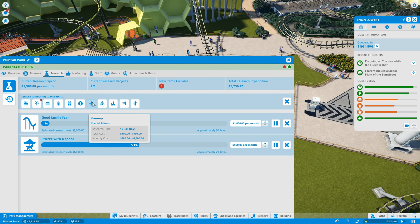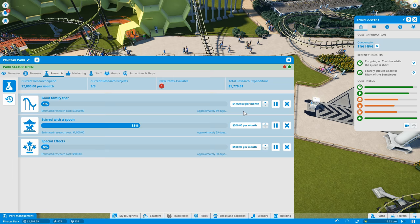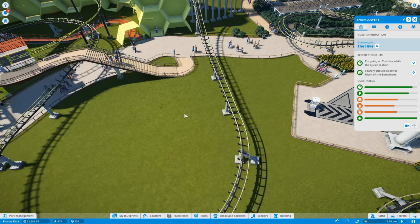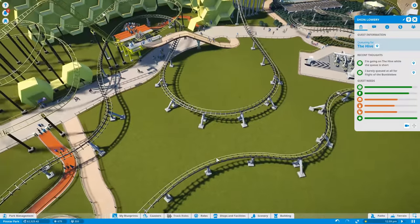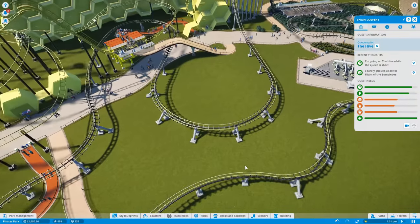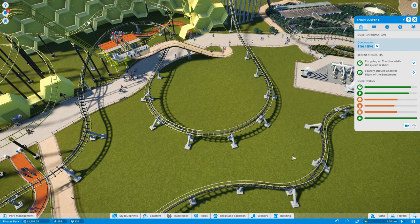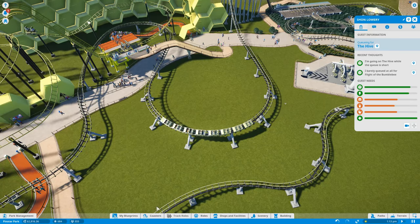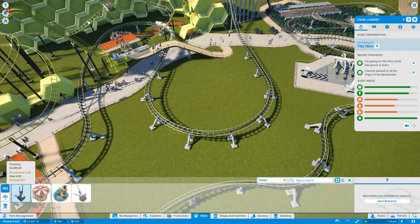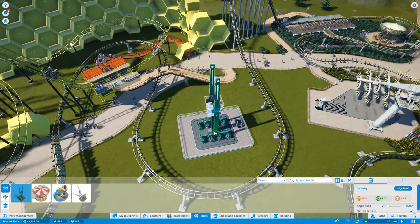We can also start special effects research — yes, we want special effects and we can afford it. This little gem is going to go right here — I've kind of been saving this space for it. Insanity is a really good ride, it has extremely high capacity. You will not find a better high-capacity ride than Insanity.